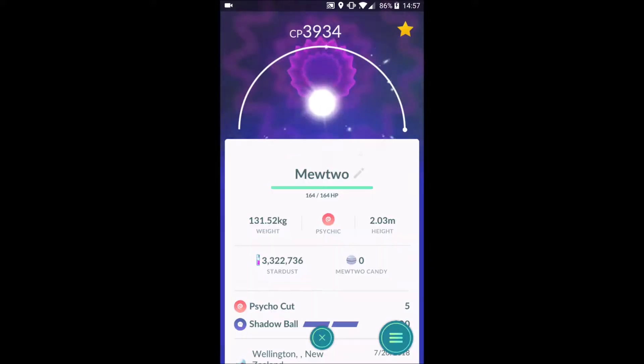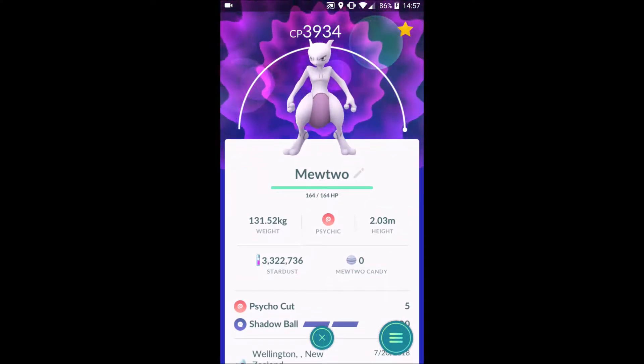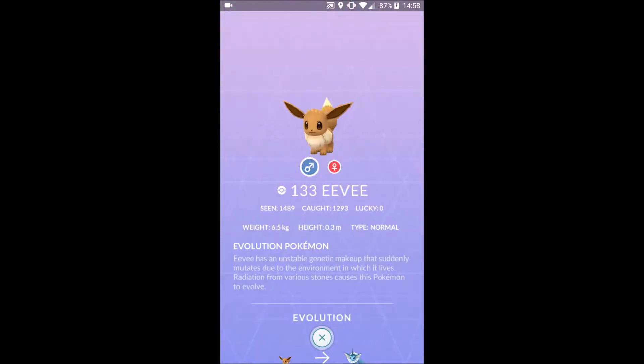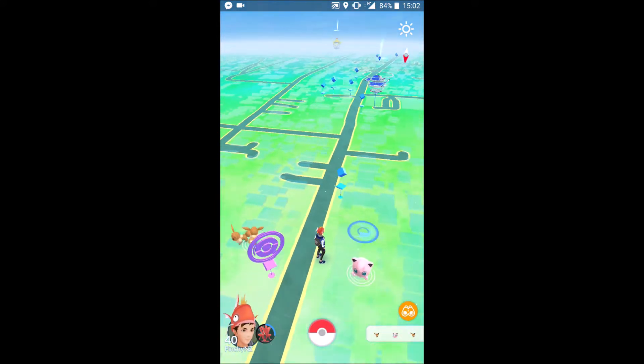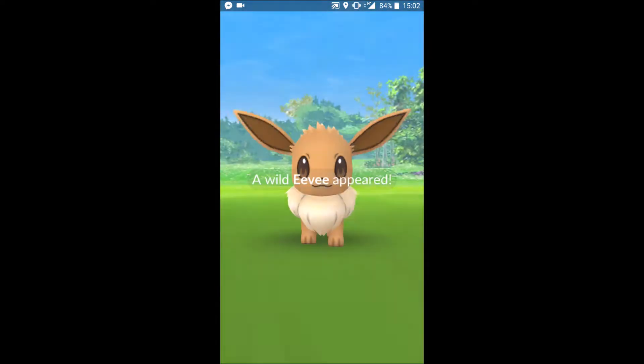Today is day one of Eevee Community Day. I just wanted to show my current stats before the event — you can see the stardust is at 3.3 million. I've also caught 52,739 Pokémon, and I've seen 1,489 and caught 1,293 of them. You'll definitely want to check back in with these stats after Eevee Community Day.